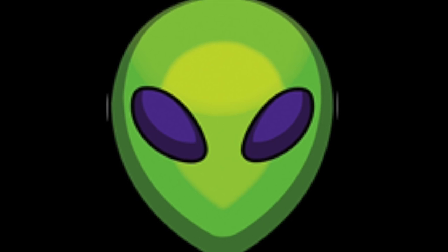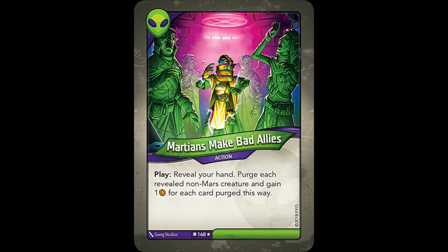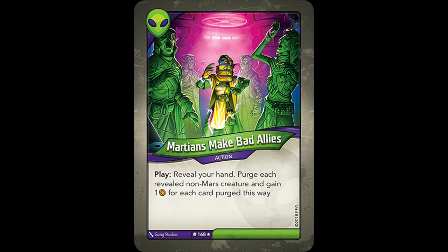The last house in Coda with purging cards is House Mars — Brobnar and Untamed don't have any. First is a wacky card called Martians Make Bad Allies, which reads: Play. Reveal your hand. Purge each revealed non-Mars creature, and gain 1 ember for each card purged this way. This card begins a trend of Mars tending to purge your own deck, and the results are often times somewhat questionable. With lots of low value creatures in your hand, Martians Make Bad Allies can herald a decent amount of ember, but it's kind of an odd and situational way of obtaining it.